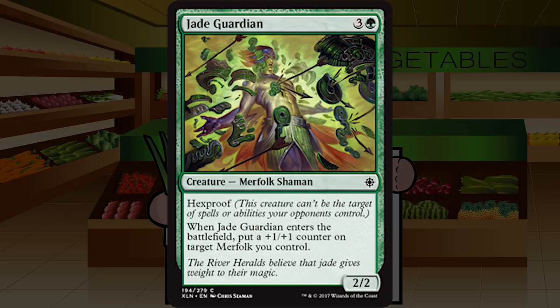Up next is Jade Guardian — three and a green for a creature merfolk shaman at common, a two two with hexproof. When it enters the battlefield, put a plus one plus one counter on target merfolk you control — not another target merfolk — meaning this is a three three hexproof for four if you want. I hate hexproof as a mechanic; it's very uninteractive. But if you have a better merfolk target this gets even better. I play this every single time even with few or no merfolk in my deck. Easy C+.